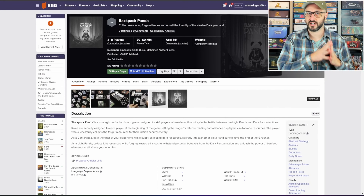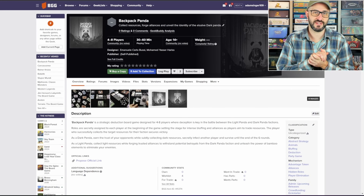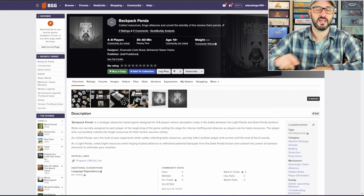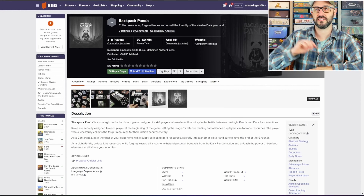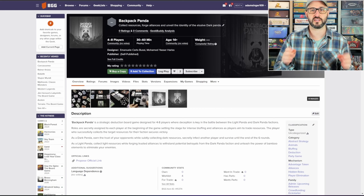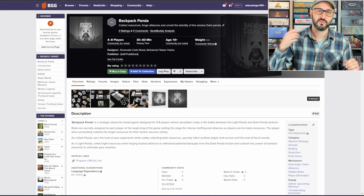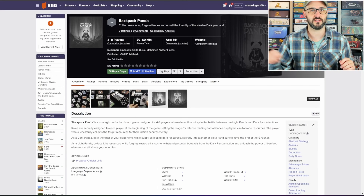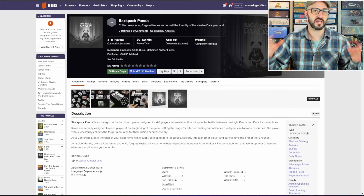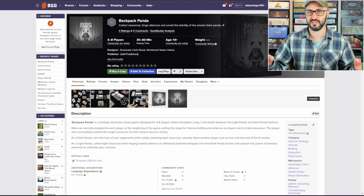This is a team-based deduction card game where no one really knows who is on their side. There are a few different role cards: the Dark Panda, the Light Panda, and a number of Infected Pandas depending on player count. These role cards are all paired with a resource card, with the exception of the Dark Panda who gets paired with an Infected card, and each of those pairs is randomly dealt to each player.